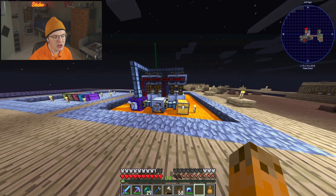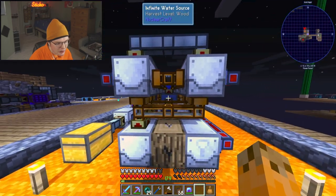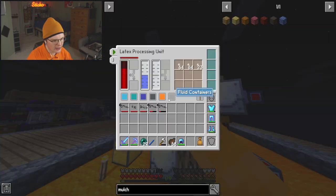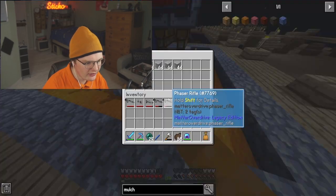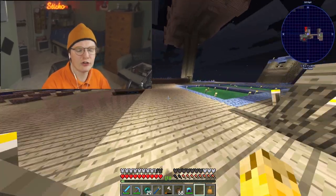We also needed plastic for some of the machinery, so I automated that system over here with an unlimited water source, which is really easy to craft. Then everything is extracting all of the sap out of the logs here, and it goes into this system and creates tiny drops of plastic using the latex from the trees, and then it creates plastic over here. I've turned the system off because otherwise it really lags the server out.